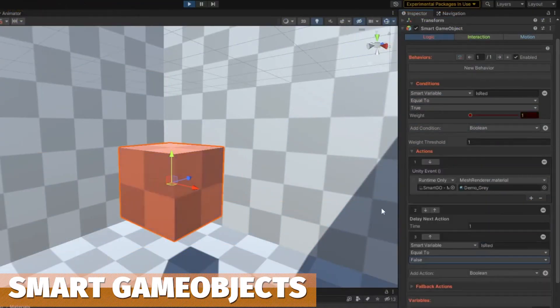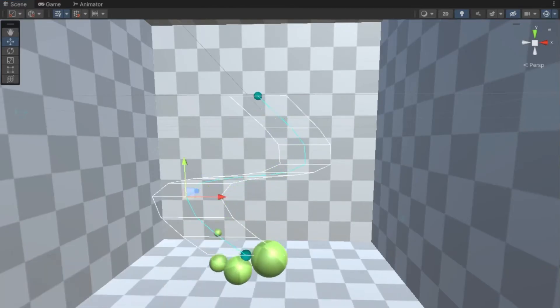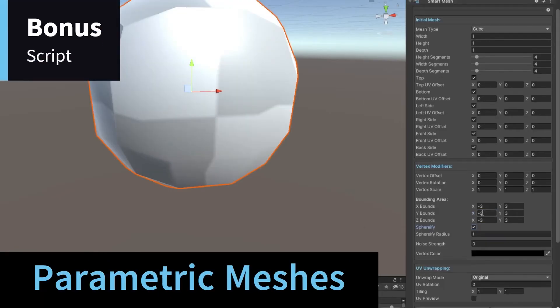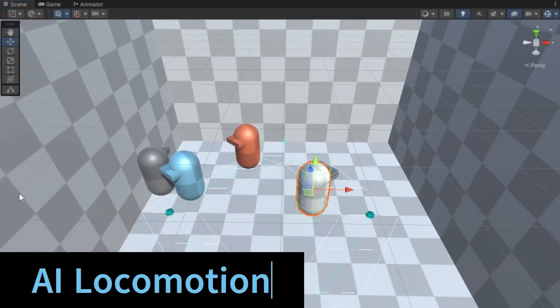We've got one called Smart Game Objects, which is a real-time visual scripting tool to build procedural animations and interactive capabilities across all pipelines. It includes a physics toolkit, procedural animations for rotating, scaling, and translating, you can manage entities, and you've got a full real-time visual scripting editor.